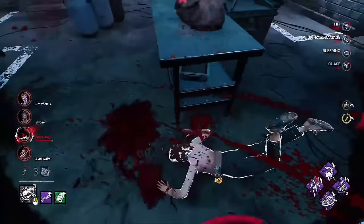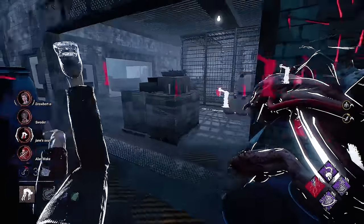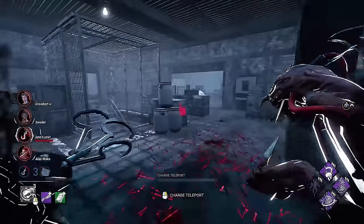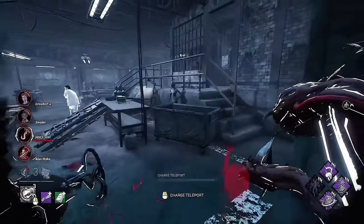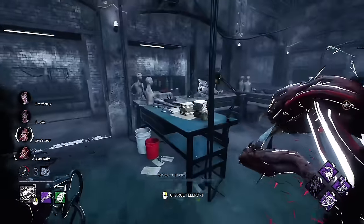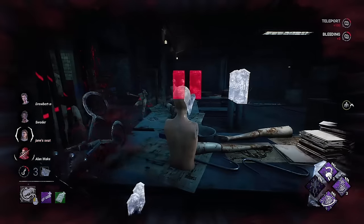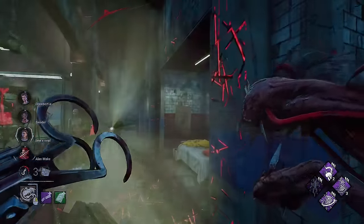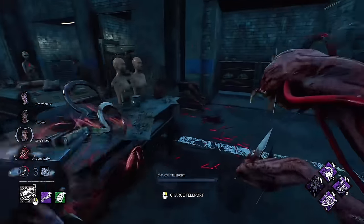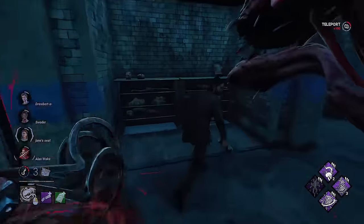Oh, she has Unbreakable. Why would she pop her Unbreakable that close to me? That seems really stupid. I'm gonna leave her here and try to go for Alan, who's going off to the left. He's going god pallet area. Just in case he wants to go up top, I'm gonna leave a remnant on this corner and push him this way. That is very, very weak, Alan. That sucks. That was really well played — I will give him that. I'm so used to people just wasting their health states by trying to run into remnants like that, but he actually played that very well. Good for him.